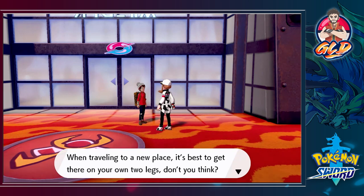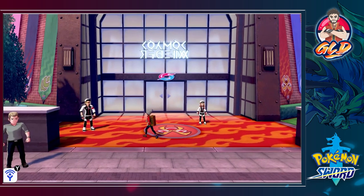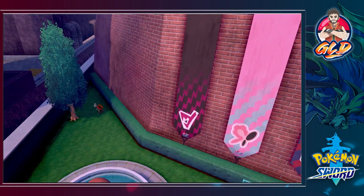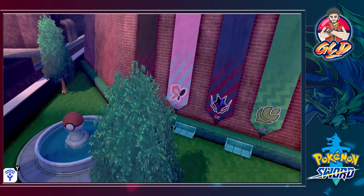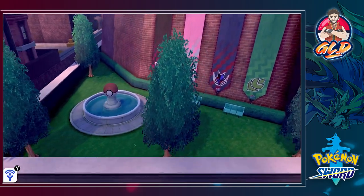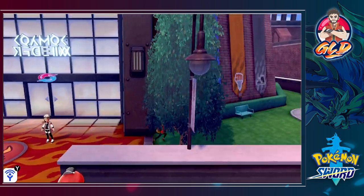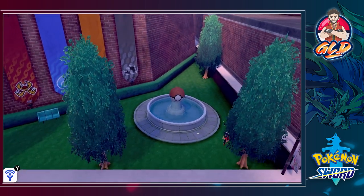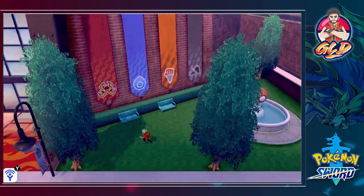'Anyway, your goal should be Turffield isn't it, Draven? When traveling to a new place it's best to get there on your own two legs.' Yes it is. Before we do anything else, I had my eye on this — we found three Burn Heals which will be useful for later. And there might be something else — yes, we found ourselves a Repel too. Pretty awesome!